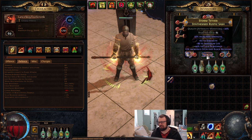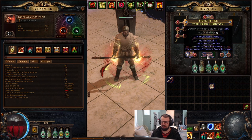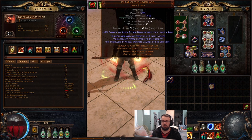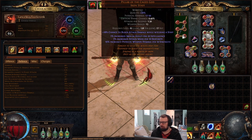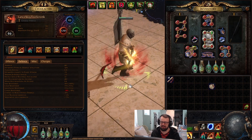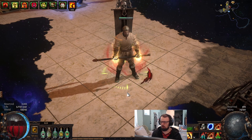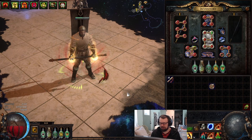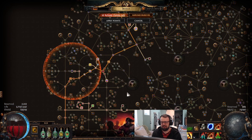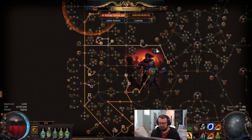Right now we have roughly 50 to 60 flat strength on each slot and we'll be upgrading that over time. This will take some investment — we're going to have to run a lot of Betrayal content — but I'm excited to see how far we can push the HP and damage. The big question is whether Pillar of the Cage God is strong enough to be a really competitive bosser and a tanky, chill playstyle. I think it is. This will be a Chieftain — high HP, very strong.